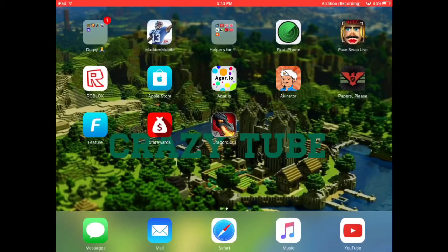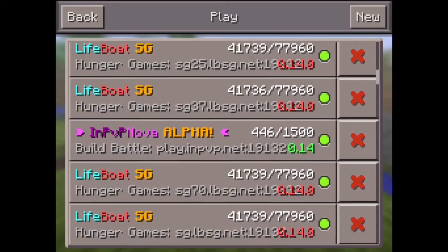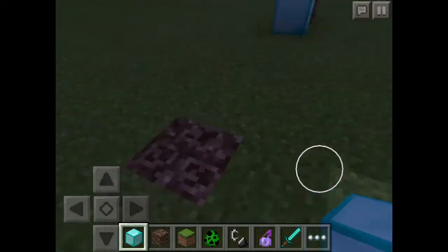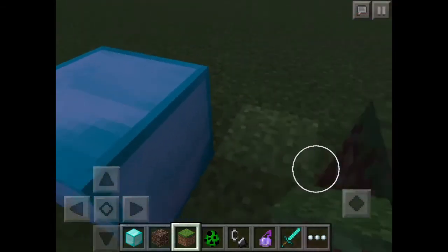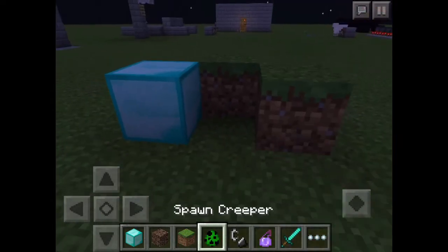Hello guys, today I'm going to show you how to ambush someone with a block. You basically need two different types of blocks and soul sand. Put one block on top, another block right in front of it, and one behind it so the creeper can't get out.